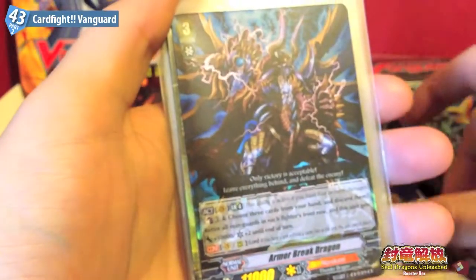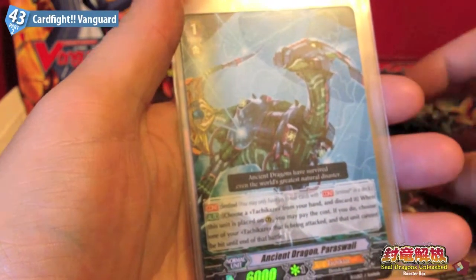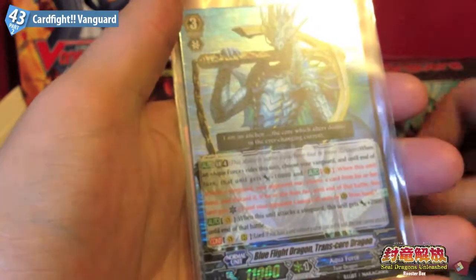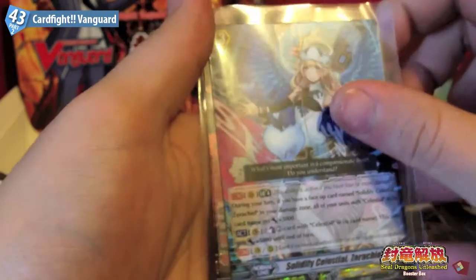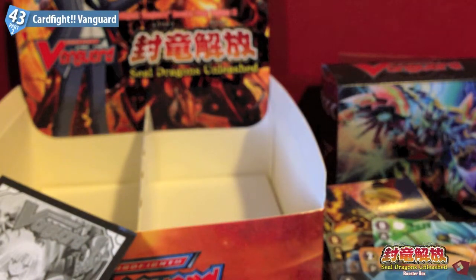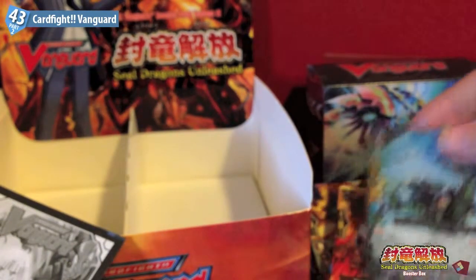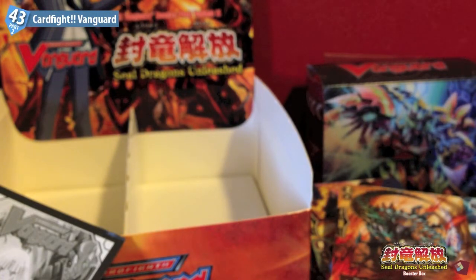Pretty cool. So our final tally for the box: we have Ravenous Dragon Battle Rex, Armor Break Dragon, Tear Knight Lucas, Seal Dragon Rhinocross, Finch and Dragon Paraswell, Blue Flak Dragon Transcore Dragon, Solidify Celestial Zarakil, and Hellfire Seal Dragon Blockade Inferno. Lots of good cards. Obviously you won't be able to make a deck just from one booster box, you'd have to get a few - singles would probably be a better option for new players. Some interesting stuff. What a mess to clean up. Thanks for watching, see you for the next opening.